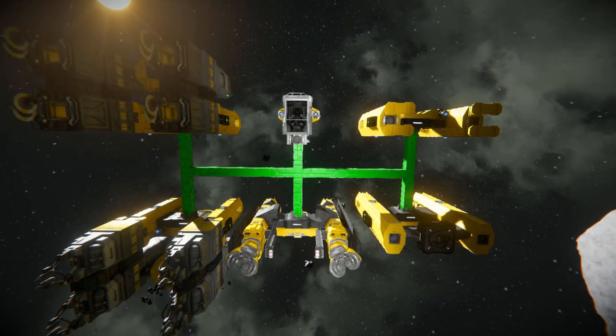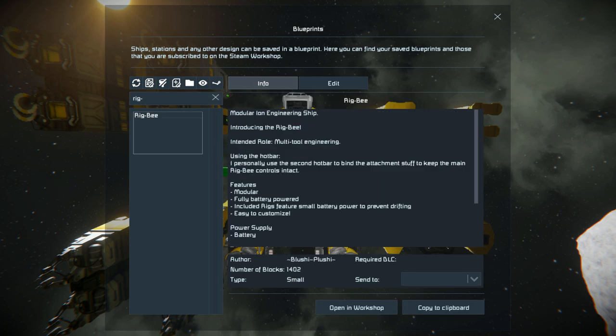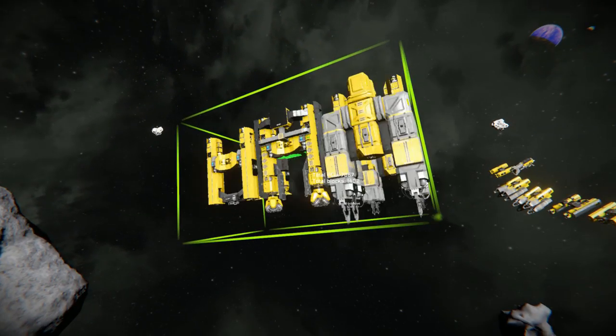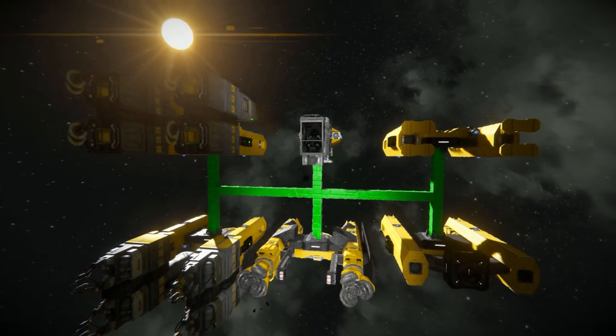Let's press F10 and see what this thing has. Finding the Rig B — when it loads, there we go — this thing weighs in at 1,402 small blocks. When you spawn it in, you'll get yourself a little grid like this, so just make sure the ship is facing upwards, and then you can paste it in, destroy the green blocks, and off you go.